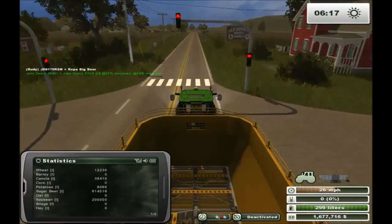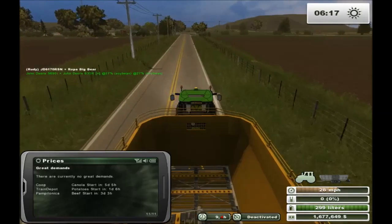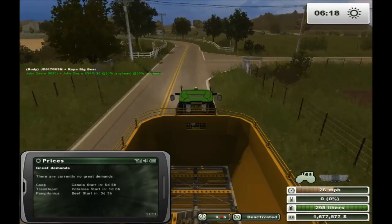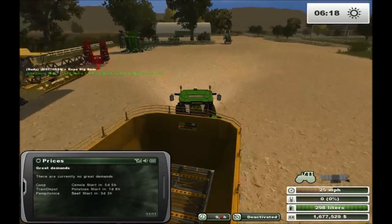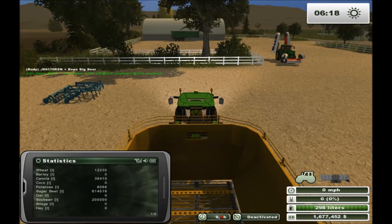Let's see if we've got anything coming up for great demands. We got canola in five days, potatoes in one day. I'm not going to plant every field in potatoes since I haven't even harvested the potato field. Let's see what we've got in silos - wheat, barley, canola. We've got plenty of time to do canola if it's five days from now, and corn. So it's a toss-up between barley and corn. Let's look at what fields we own - we could actually buy another field.